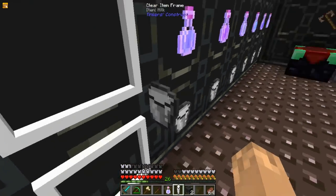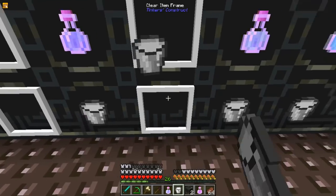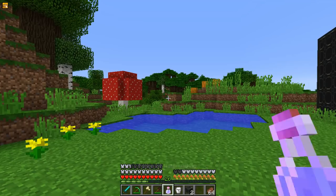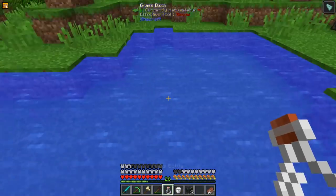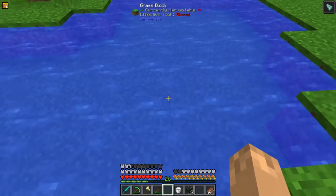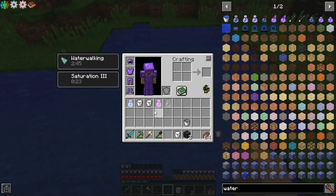The next one is Water Walking, and I think this one also works with Swim Speed and Frost Walking. When you drink this potion, it lets you walk on water. If you hold shift, you can go into the water. Apparently it also lets you walk a little bit above the water.